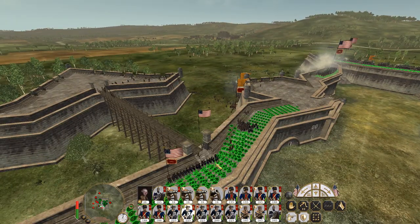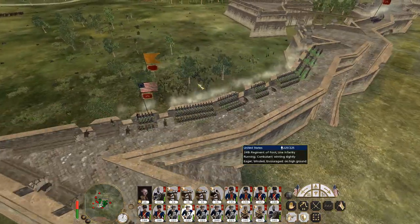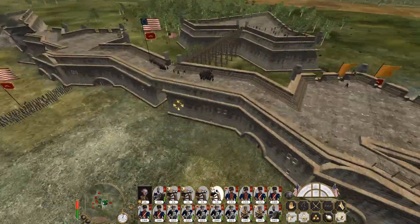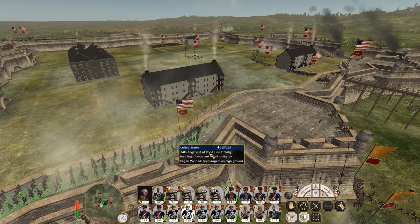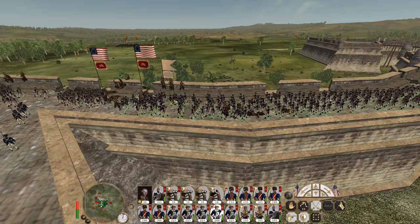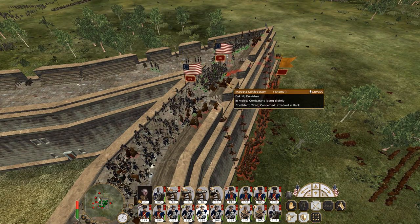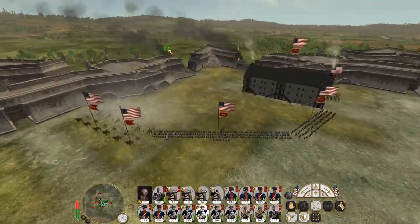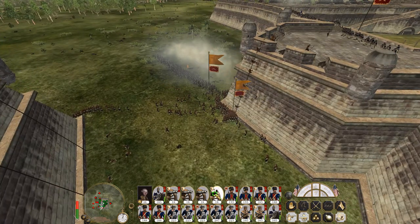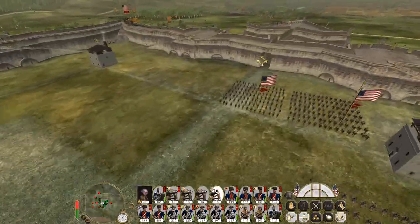These guys need to get over there rapidly to fight these Indians, to make sure they don't capture the walls. My howitzers... we had it for a brief moment. They're currently confident, but if we make these guys rout it'll make the whole thing so much better. This is the truly smart AI move - it's not trying to beat you in the game, it's trying to beat your computer.